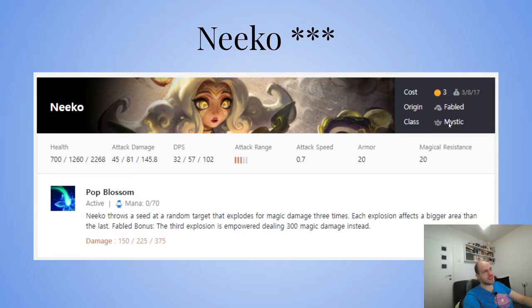She's like Cassiopeia from Set Three — a damage mystic, whereas all other mystics are utility: Janna, Yuumi, Zilean are great utility; Shen is a frontline mystic; Neeko is the damage mystic. You want her when you need damage. She's great in Vanguard Mystic specifically for that reason, but in every other comp you'd rather have Janna, Yuumi, Shen, or Zilean.